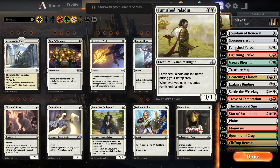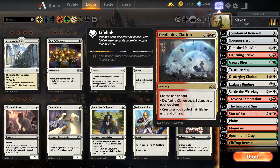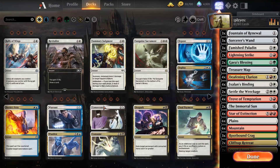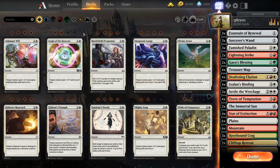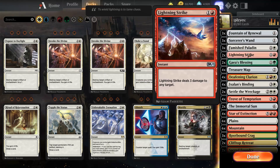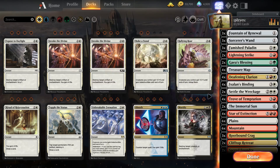So the combo is easy. You get a Paladin, you put a Wand on him, and then you just cast Deafening Clarion. Previously, I actually had Unbreakable Formation instead of Lightning Strike, because it makes things invulnerable and whatnot, and that's pretty cool.